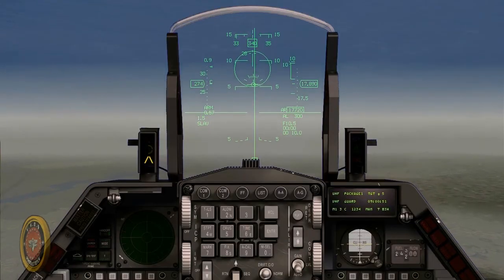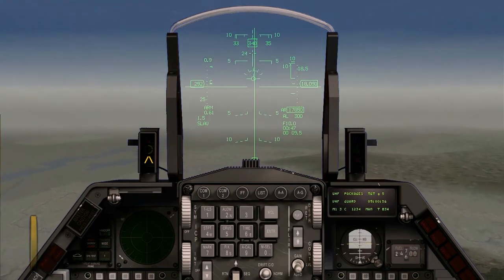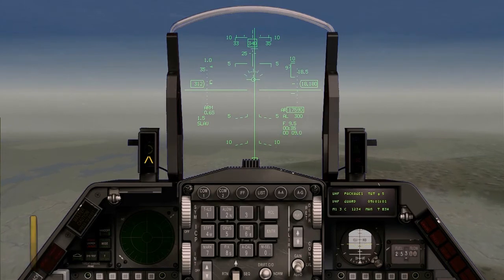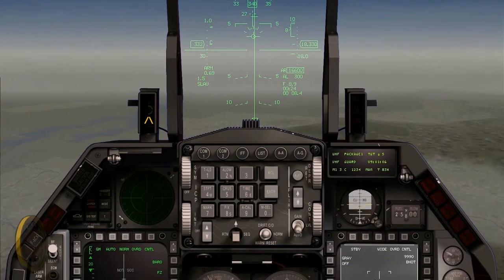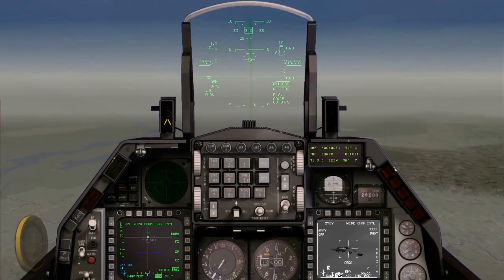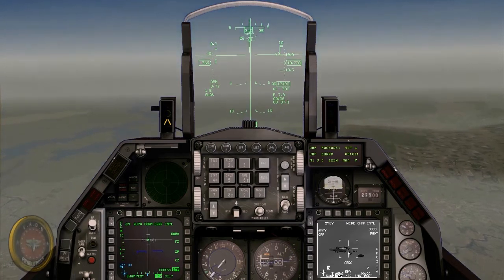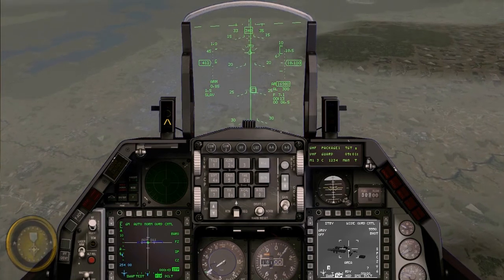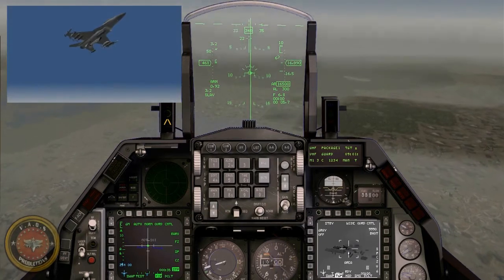Now let's go back up front. Your left-in cue is going by real fast, and here comes the release cue for you to pick all your weapons. Let me go into widescreen mode. Pitch down to gain some speed. Line yourself up with the flight path marker, and press and hold your pickle button. Bombs away.